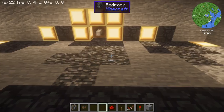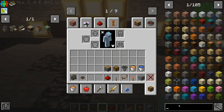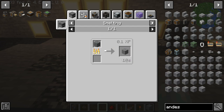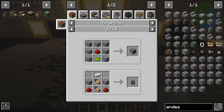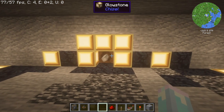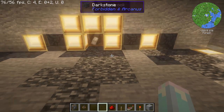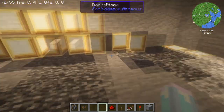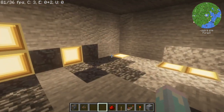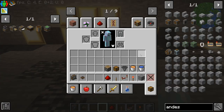First off we're going to figure out where we're going to make our generator. The idea is you need andesite to make the alloys. These andesite alloys are a huge component in early game modpack. In order to create those, the modpack tells you that you need bedrock and pretty much a cobblestone generator. The bottom of the block has to be bedrock to make the andesite. It also gives you diorite and stuff, but the main thing we're looking for is the andesite.